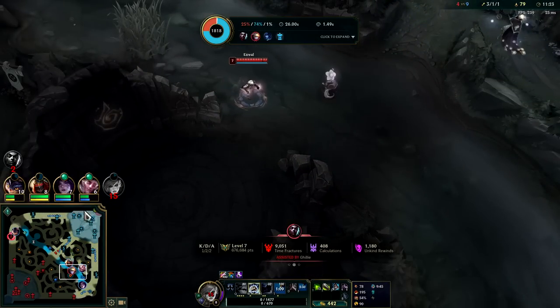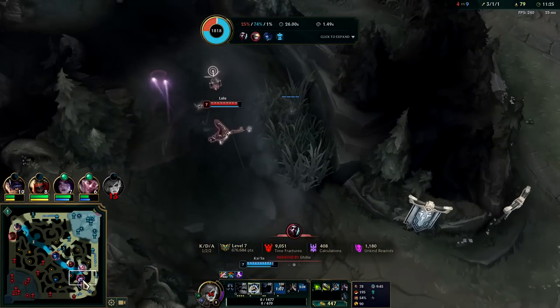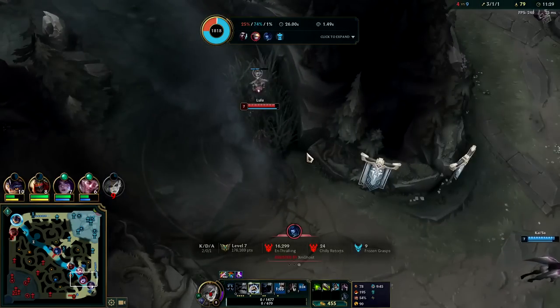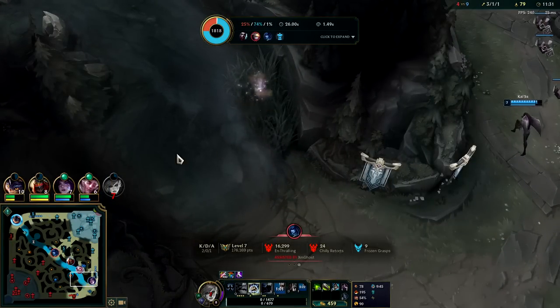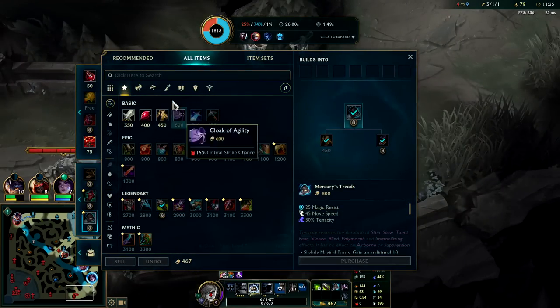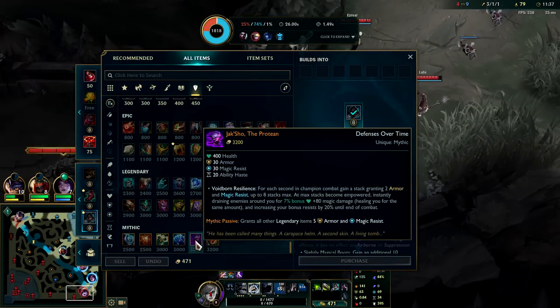That just wasn't worth going for. Even if we got Echo's flash — which obviously has a longer cooldown than Ghost — it still wasn't worth it. No rotation from my team. Zed was dead and Kaisa didn't rotate. If Kaisa rotates I might actually live there potentially. Their bot lane did a good job of collapsing. Okay — it's time for Radiant Virtue. Make us super tanky.